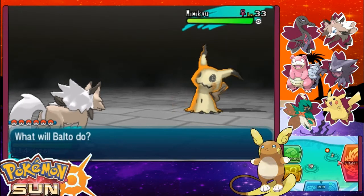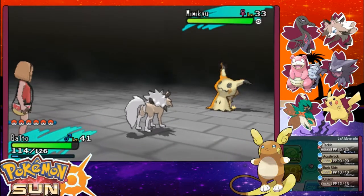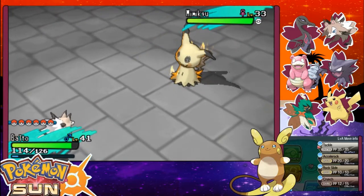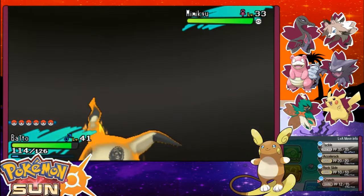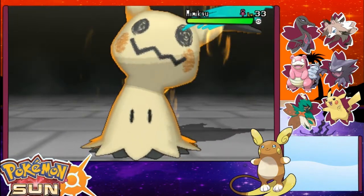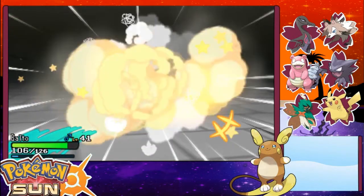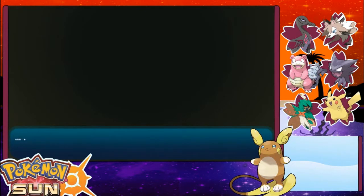I am so sorry, Mimikyu — you're not gonna have to die. It has to be Ghost/Fairy, right? So I'm not gonna be able to defeat it in one shot, unfortunately. Unless — oh yeah, it's Disguised. Now it's gonna be able to call for help, and I'm gonna have to deal with that. What is it gonna call? Haunter? Ghastly? Probably Ghastly. Oh, Haunter!